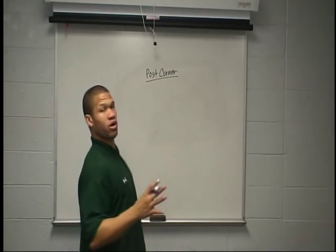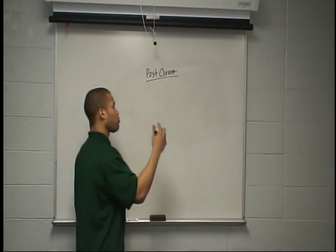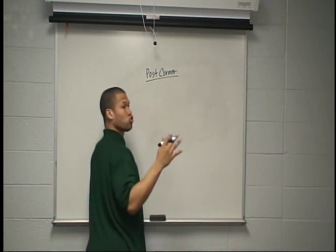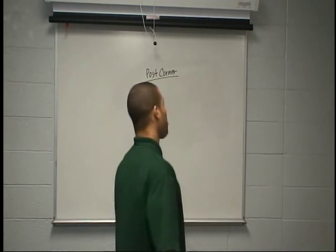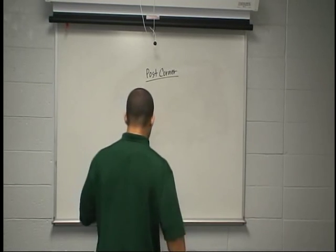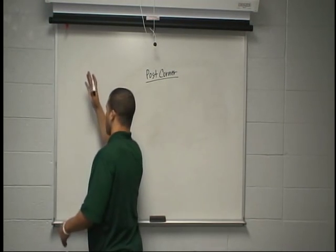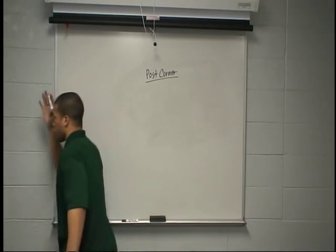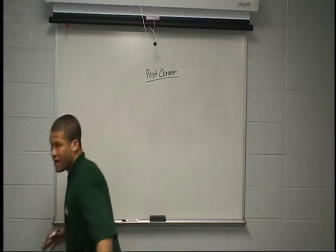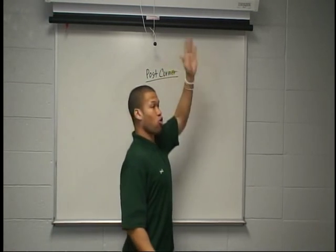Our post corner is when we want to take advantage of a matchup backside. We're going to call the post corner outside, and it all starts with a push to the post on our fourth outside step. So if we start inside, we're going to work one, two, three, four. We're pushing to the post for one, two, three steps. Sell it with the head turn — got to look back to the quarterback. Then we're sticking off that inside foot, breaking high to the corner, just like our flag.